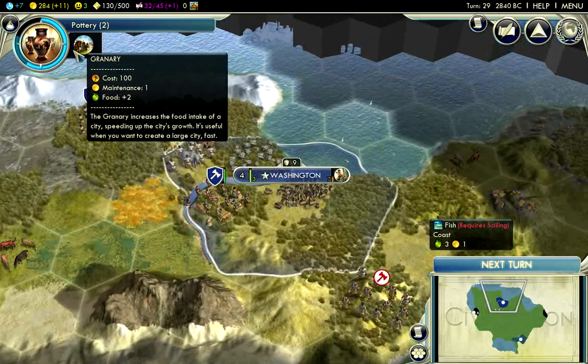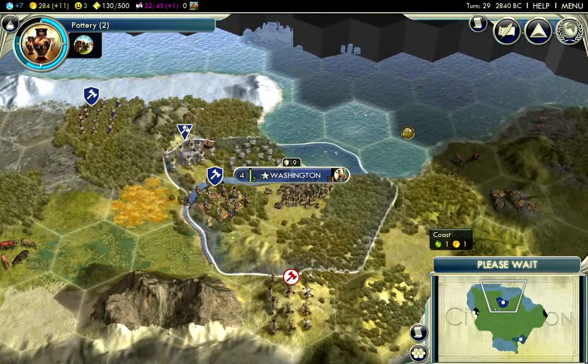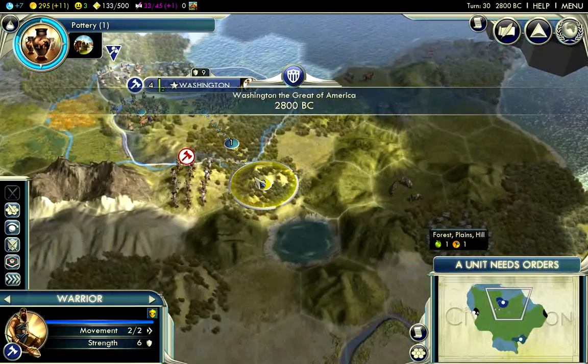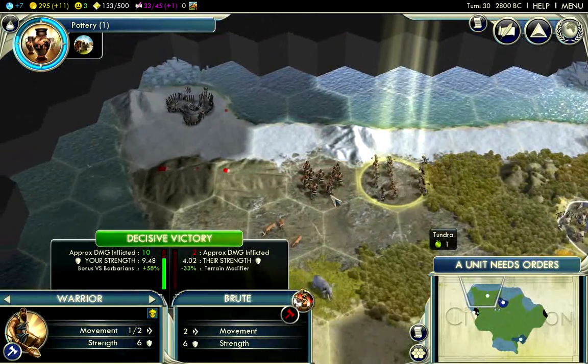I won't need to build a granary right away. I'll probably be able to build my settler and then other buildings without too many problems. And now my warrior is healed, so I'll move it down here.